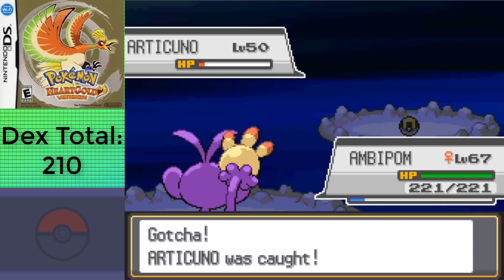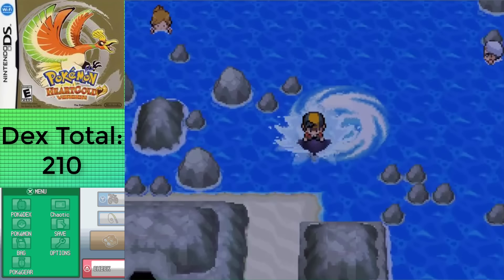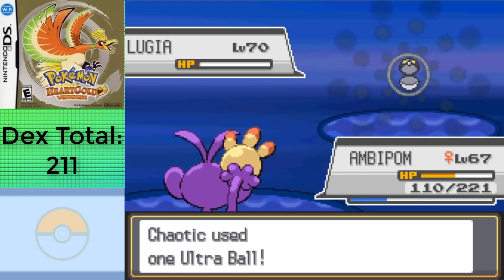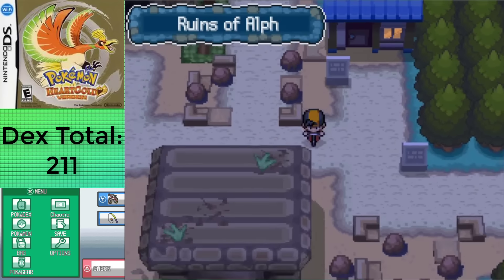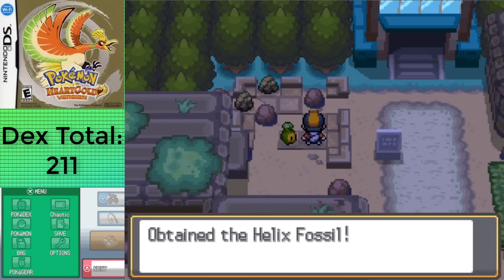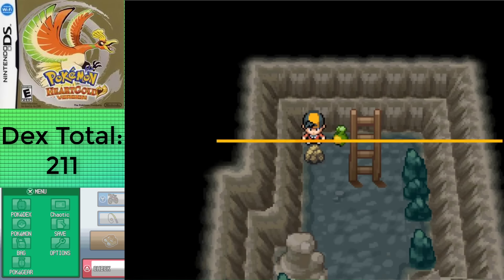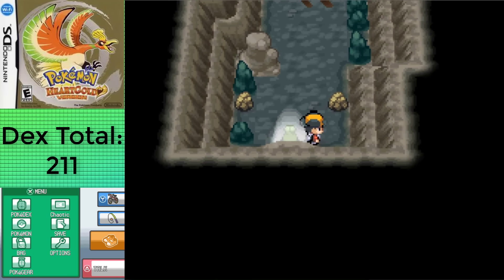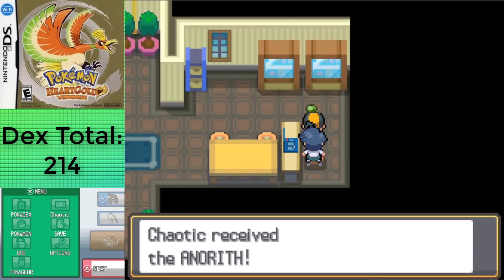I figured with one Legendary down, we may as well grab the other for the section, so I headed over to the Whirl Islands and into the deepest chamber to encounter Lugia. After a few resets since it's quite a high level for what I have, I managed to catch it in about 20 Ultra Balls. Since I'm in Johto right now, I figured I could go to the Ruins of Alf and use Rock Smash, since here I can get an Old Amber and in HeartGold a Helix Fossil — you'd get the Dome Fossil in SoulSilver — and then over in Cliff Cave I can get the Claw Fossil, or a Root Fossil in SoulSilver, bringing them back to Pewter City to revive them into Aerodactyl, Omanyte, and Anorith respectively.